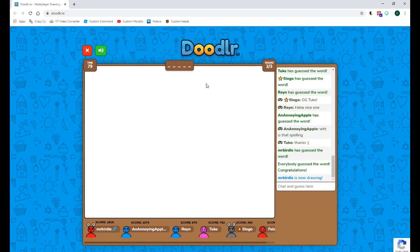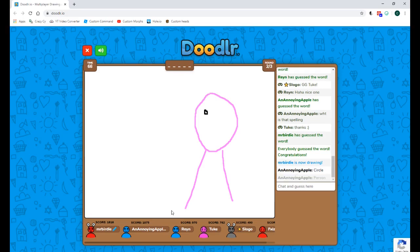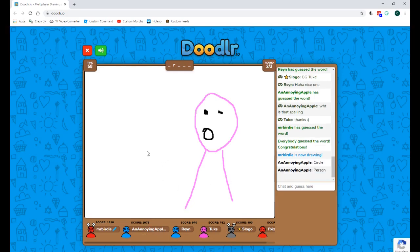I guess I'll reveal it now. To get the hat, you have to have an account — log in with Google or something — and then redeem code Slogo. You will get the Slogo headpiece and can troll as Slogo. Just remember to reveal yourself at the end and tell them to subscribe to Slogo.